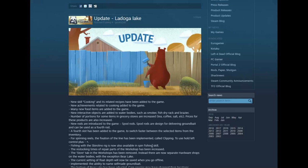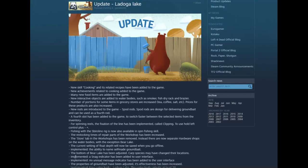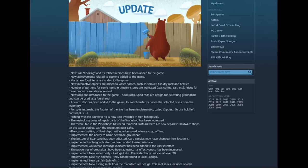Fishing with the Schipano leg is now available in spin fishing. The restocking times for repair parts in the workshop has been increased - that might be good. The store tab in the workshop has been removed; instead there are now separate hardware shops on the water body, with the exception of Bear Lake. Your current float fishing depth set will now remain constant even when you log off - that's cool. And we can name our own self-made ground bait - that is huge, because I make a ton of ground bait. Good job rushing that into the game.